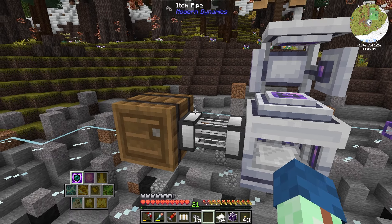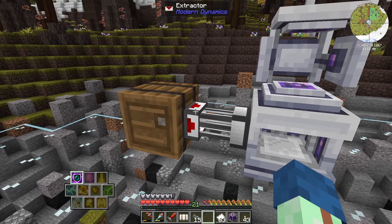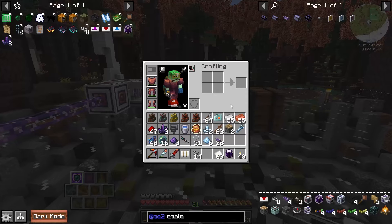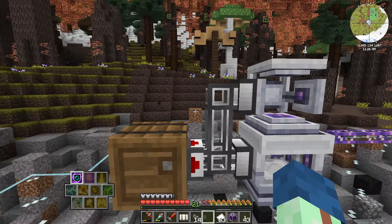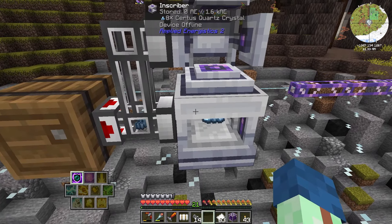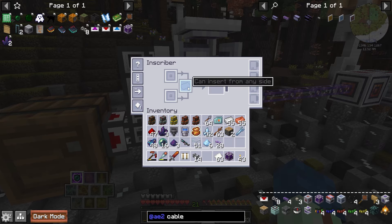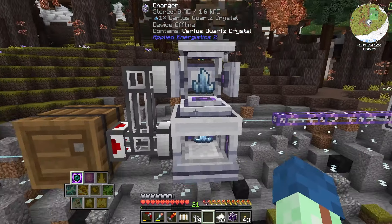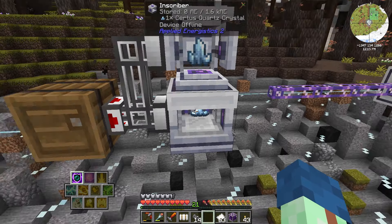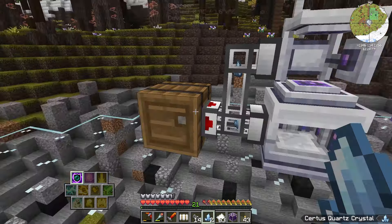This is where we meet our first limitation — we're going to need an extractor. If you put an extractor on this thing it's going to try to take out of the barrel and put into available inventories. The problem is by default it's going to try to put them into the closest inventory, which is the inscriber. It's just going to dump all 32 in this block, and even if you limit the available space to one, these things operate at different times — the inscriber is a bit faster, so you'll end up making more dust than charged, and the whole thing will kind of break down.